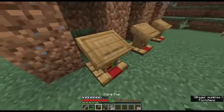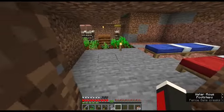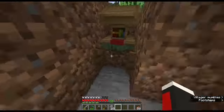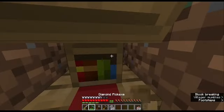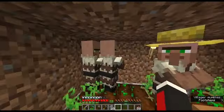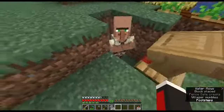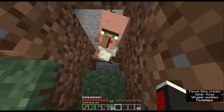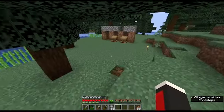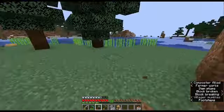Now for the fun part — actually getting the villagers in. First things first, I have to get one of the villagers to actually recognize that there is a workstation, and then get him to actually go to the workstation. Okay, we got one. I think those two are trying to get to the workstations — I think that's what's happening. That could have been bad.